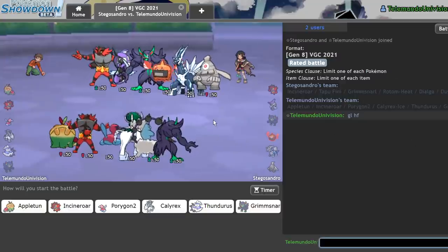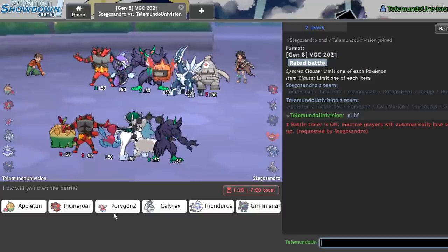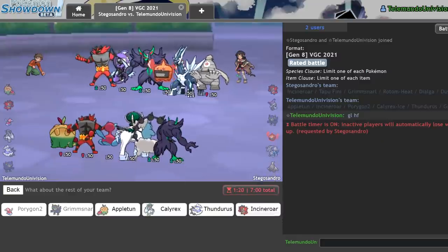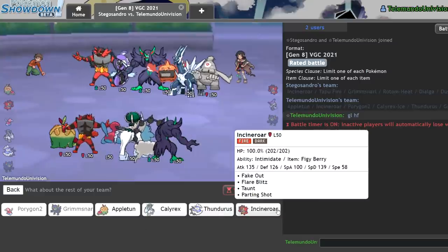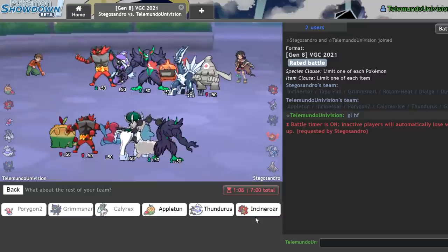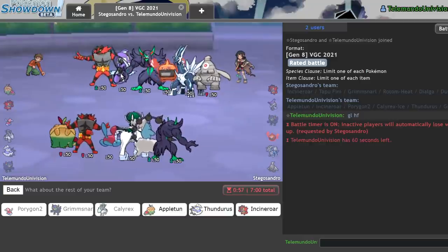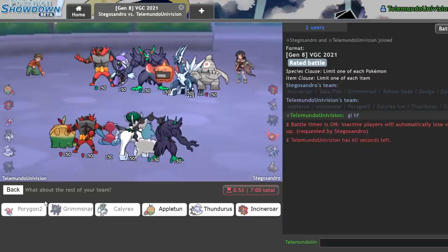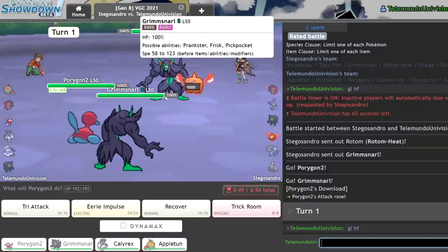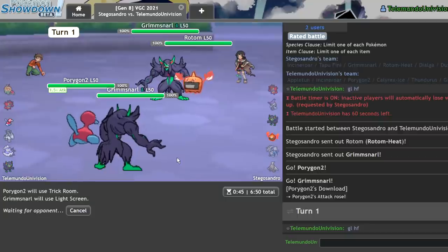We're facing a Dialga team — Dialga Trick Room most likely. I think this matchup isn't terrible. Dusk Mane is definitely going to be a little annoying, but I feel comfortable leading off with P2. I'm conflicted on Grimmsnarl or Incineroar — Grimmsnarl seems really nice. P2 is really essential for stopping the Weakness Policy on Dialga since they're usually special attackers. I definitely want to bring Calyrex Ice — that one's a lock. I'm actually somewhat leaning towards Appletun versus Incineroar, just because it's able to hit quite a few things on this team. We'll go with Appletun. As we see the Grimmsnarl-Rotom lead — Grimmsnarl does sometimes run Taunt, but I'll go ahead and attempt a Trick Room here as I set up a Light Screen.